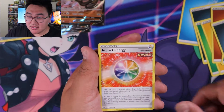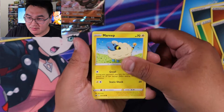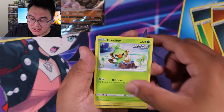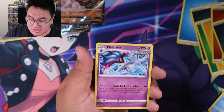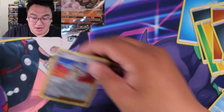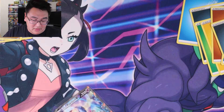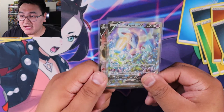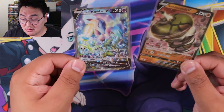Path to the Peak, Impact Energy, Drizzile, Mareep, Haircross, Clobbopus, Grookey, Sneasel, Karen's Conviction, and a Malamar — no holo rare for that. But we got a Sandaconda V and a Galarian Rapidash alt art — yeah, two good hits!